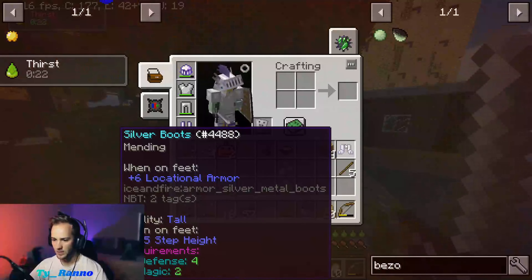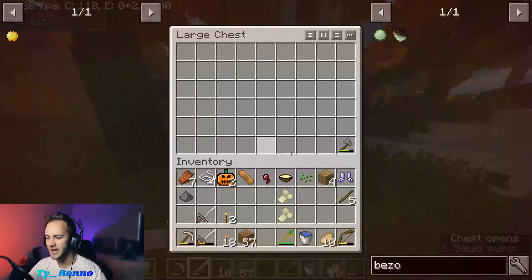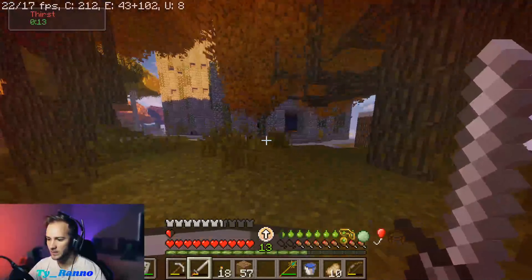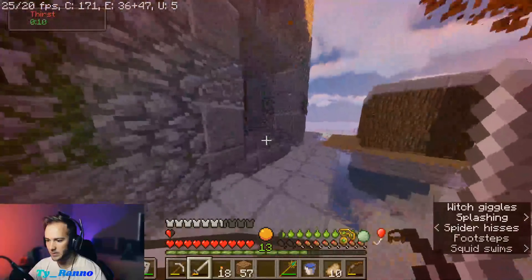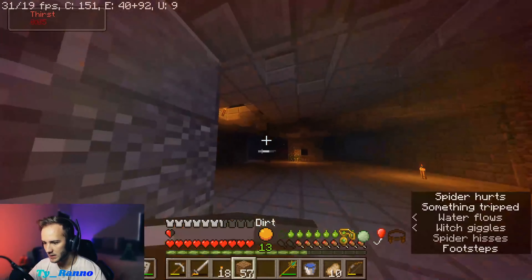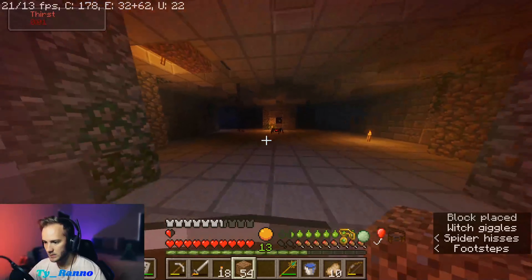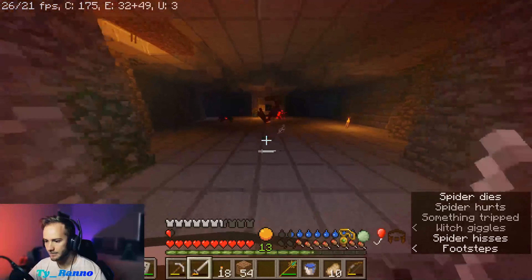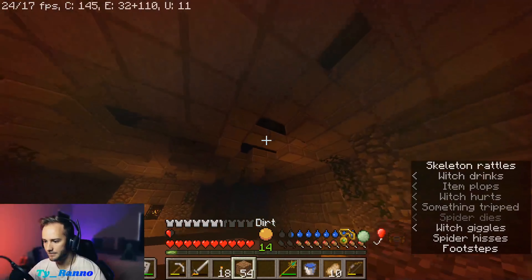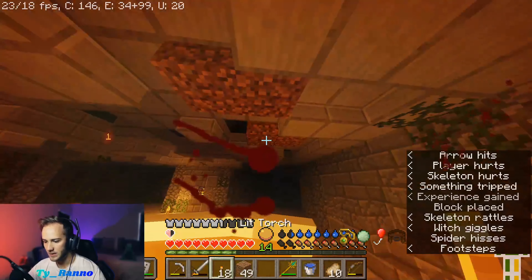What do we have here? Mending. That's like one of the best enchantments you can get in the game. We want mending. I really wish I had some more arrows — it's a bummer. It's going to be tough because things are spawning above us. There's a spawner there. Maybe fill in the holes. Our reach is a lot longer than I thought. We can't stop it, but we can definitely limit it.